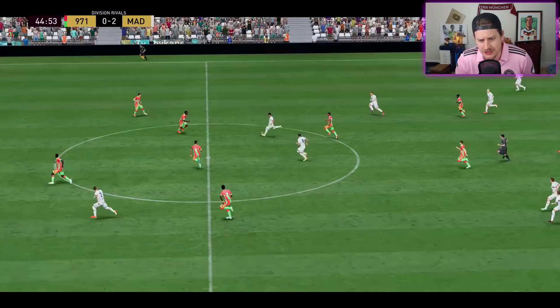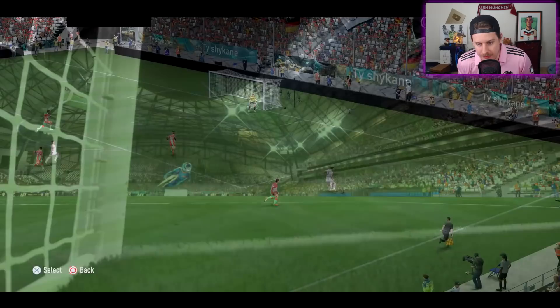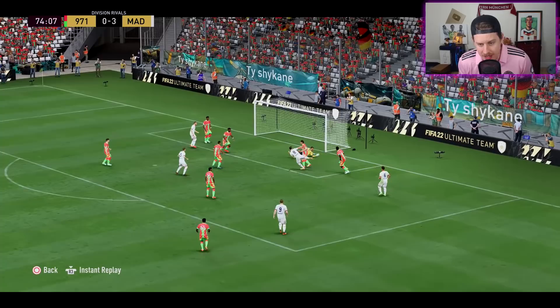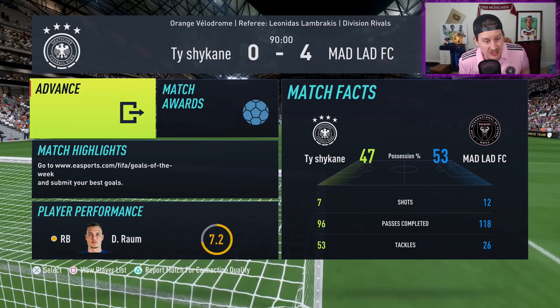Hany almost hits it on the full volley, touches it once, and then Lukas Podolsky rips it with the left foot for an absolute blast. Then Mesut Özil comes flying in from the right, does a cheeky little Berba spin, and buries it top right corner. That Hany Mukhtar goal was very spicy — 60,000 coins, super cheap.